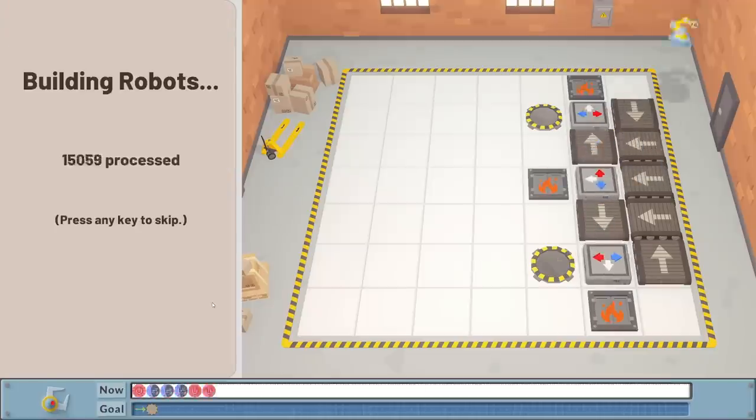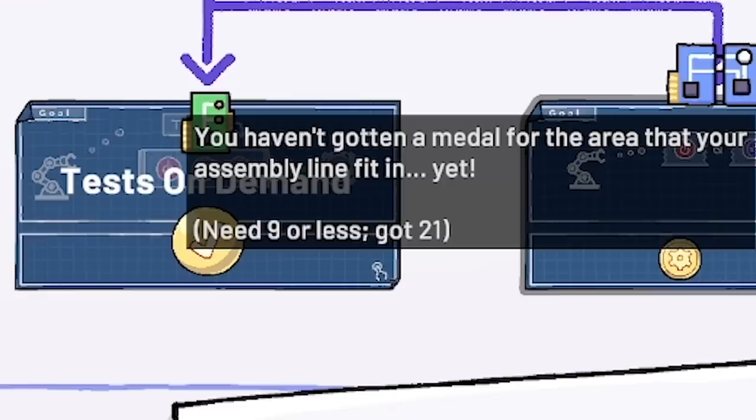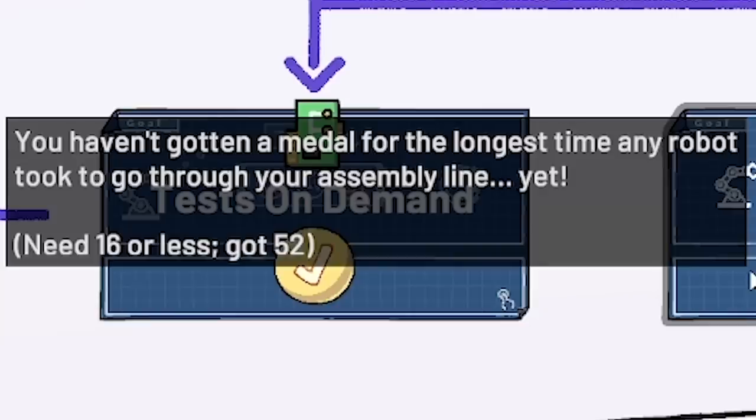Yes, it's looking good - look how many we processed! But we only got one stamp. The area has to be nine, ours is 21. We have to do it in 16 moves, not 52. God.